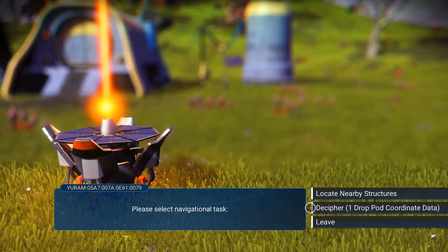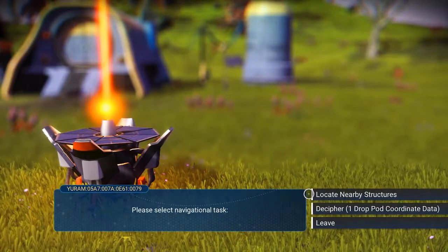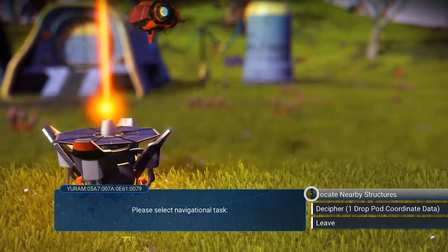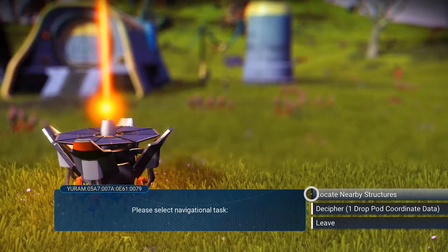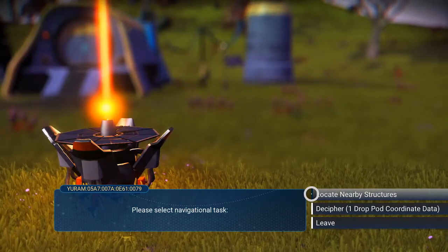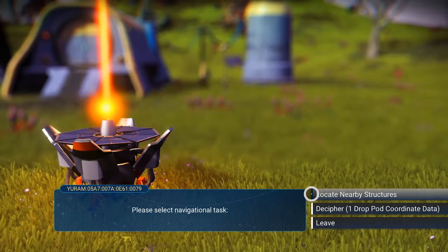Probably the easiest way to get your hands on drop pod coordinate data is to buy it, which kind of defeats the purpose of trying to get exosuit slots cheaply. Using the locate nearby structure option, it may find you a drop pod, a resource depot, a transmission tower, a beacon that can point you in the direction of a minor settlement, or any number of things. Personally, I wouldn't bother hunting down drop pod coordinate data — I would just use the locate structure option and, fingers crossed, hopefully come across a few drop pods.